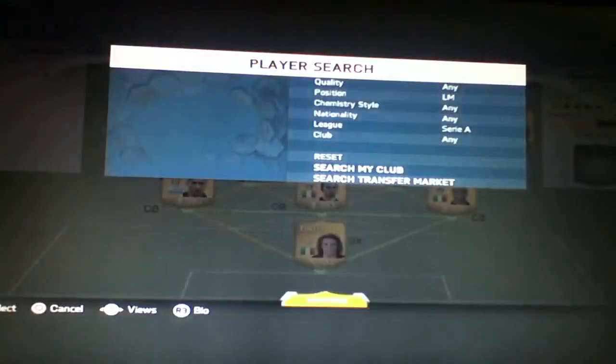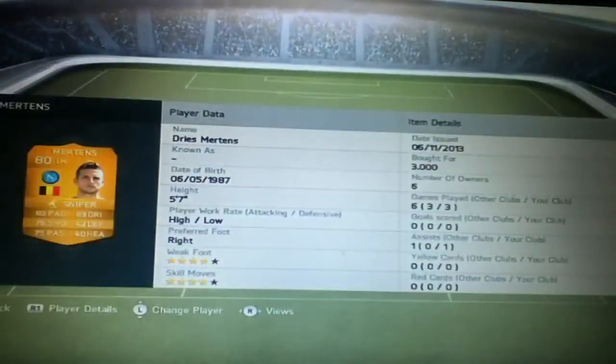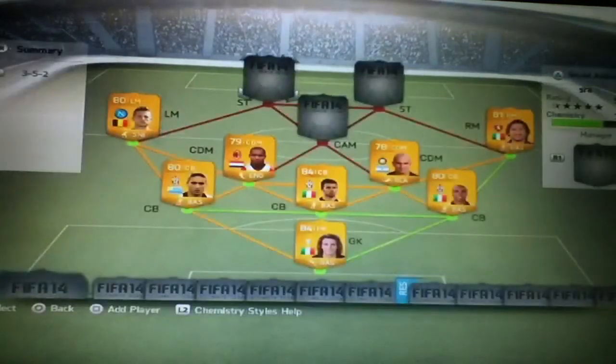Moving on to the left mid, we have the Belgian beast from Napoli. I did remember to put the sniper trait on him. He's got 83 pace, 83 dribbling, 76 shooting and 75 passing, with 4-star weak foot and 4-star skills. I bought him for 3,000 coins — definitely, definitely worth it.